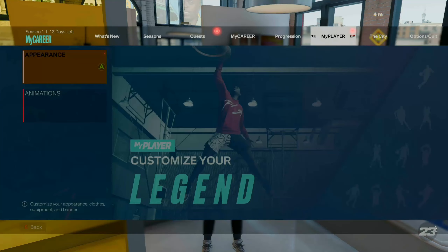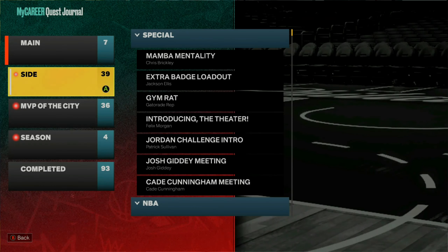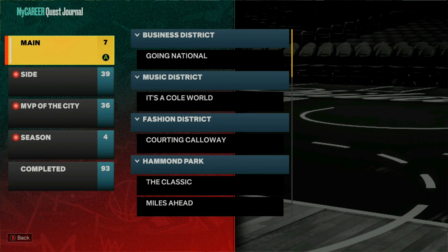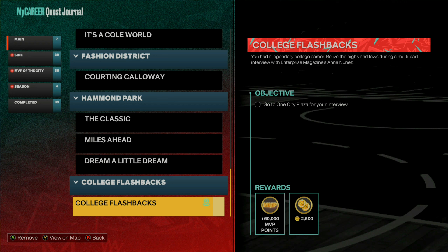You also want to make sure that you unlock the college flashback quest. You unlock this quest by completing the whole palace quest, and to unlock the palace quest, you're going to become a starter. The palace quest takes like 20 or 30 mock career games, but in between the quest, when it tells you to play a mock career game, all you have to do is foul out. You should be able to get the college flashbacks in like an hour or two that way.